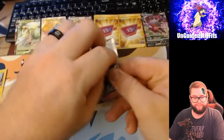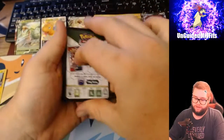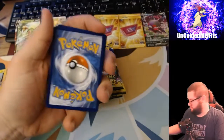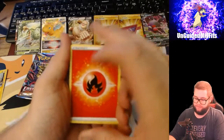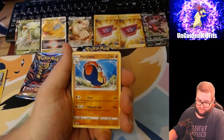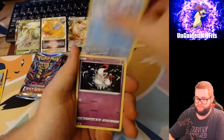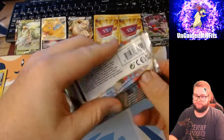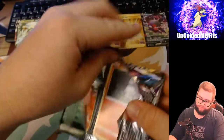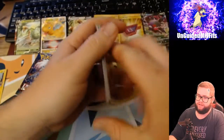Let's go Lost Origin. Fire Energy, Toolbox, Hisuian Arcanine, Arcanine, Hisuian Growlithe, Ducklett, Rockruff, Seel, Hisuian Zorua, Reverse Holo Basculin, and a Holographic Cresselia. I was at the gas station and they have tons of Lost Origin - but Walmart didn't have any. The Circle K had Lost Origin blister packs. What the hell? A ton of them - Walmart, none.